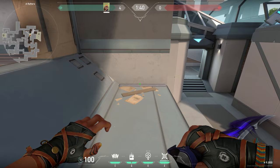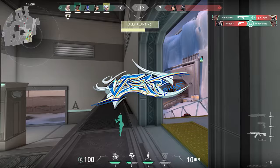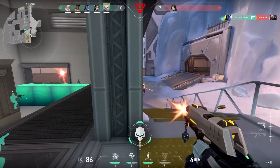Now something cool about the Jett spray. When you look to the right you see a symbol. When you translate that symbol it means Insadong — a small part of Seoul in South Korea. I'm not sure, but I think Jett is from that place.